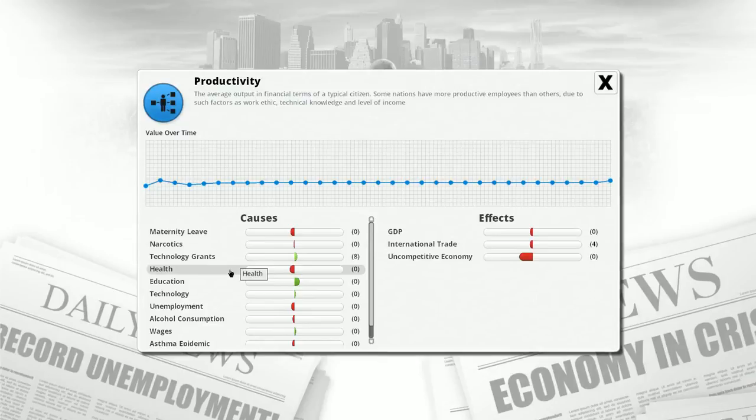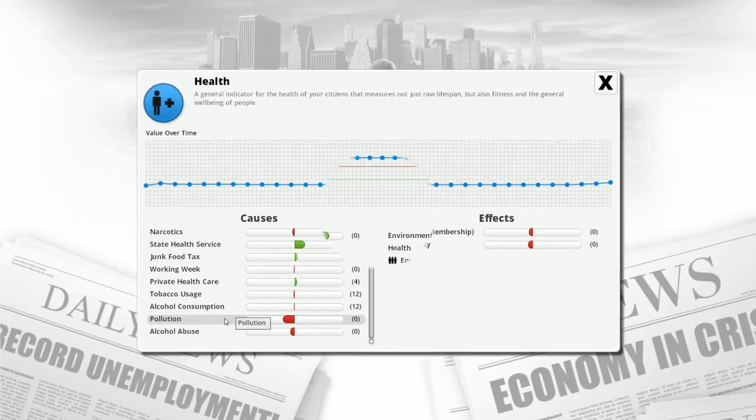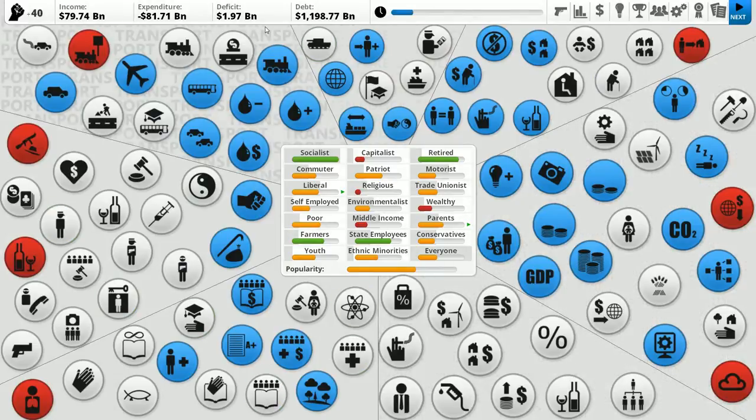Health is still bringing down our productivity, and health is barely ticking up. It's still the pollution that's the big problem. The money is a problem too — our deficit. We did get the debt down a little bit, but currently we've got a pretty major deficit.